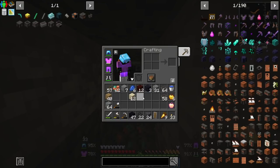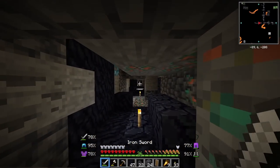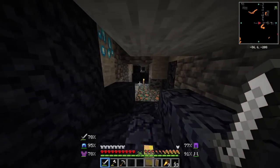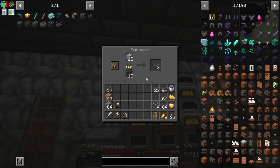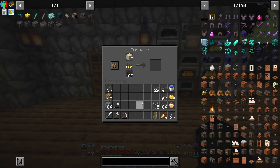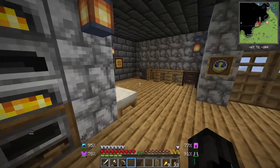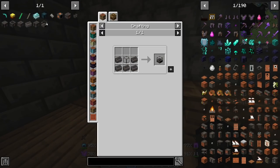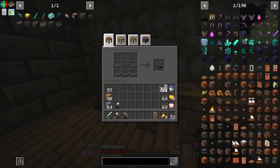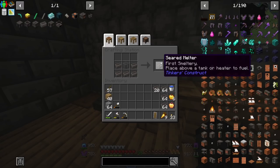So I decided to go down mining while waiting for the seared bricks to smelt, and I look in my backpack and it turns out I already have - would you look at that - a stack and more of iron ore ready for smelting. The seared bricks are almost ready as you can see, and I'm also cooking up some glass. So we can now get started: make the seared melter first, we need to make a seared fuel gauge and then combine that with the seared bricks to get the seared melter. This is our first meltery.